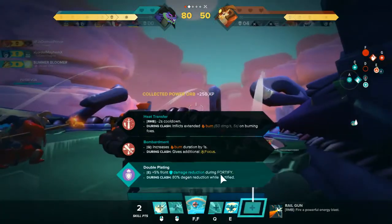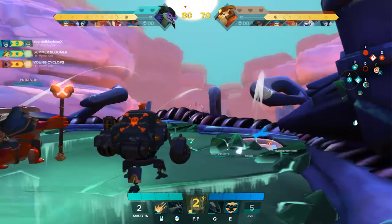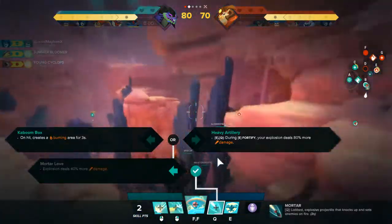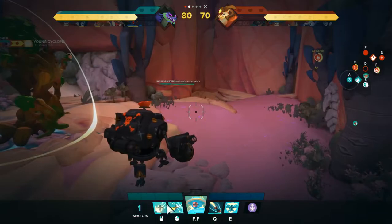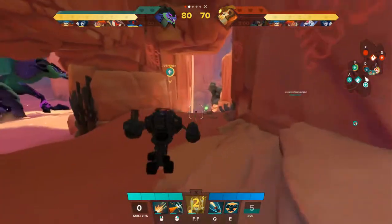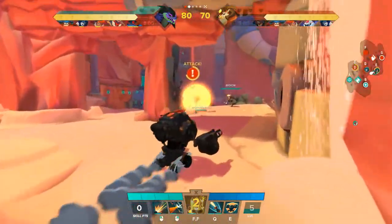Let's take E front damage reduction during Fortify, and E absorption while Fortify during Clash. We have two more points to spend — we're going to get them while we're flying through the air. Let's do a burning area for three seconds on our mortar, and then let's hold the right clip down for a charge. And then we're all used up.